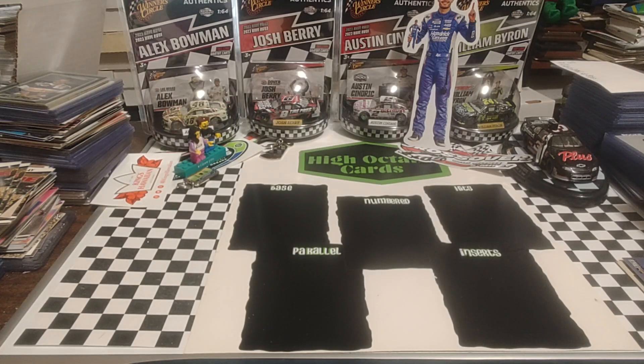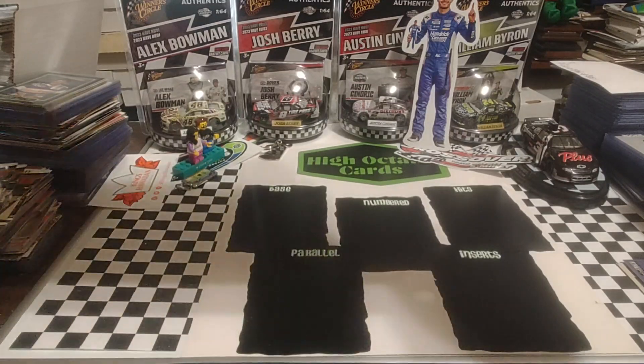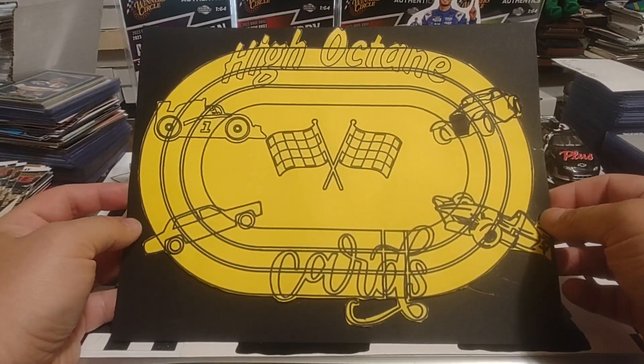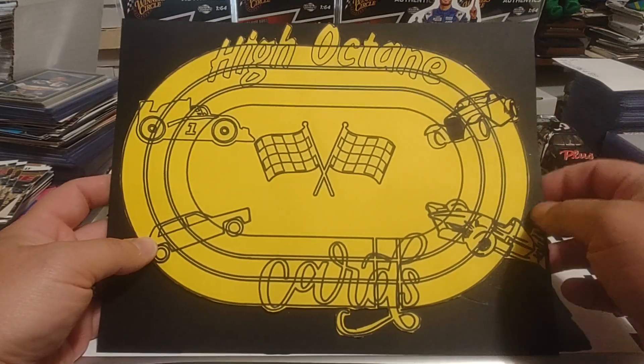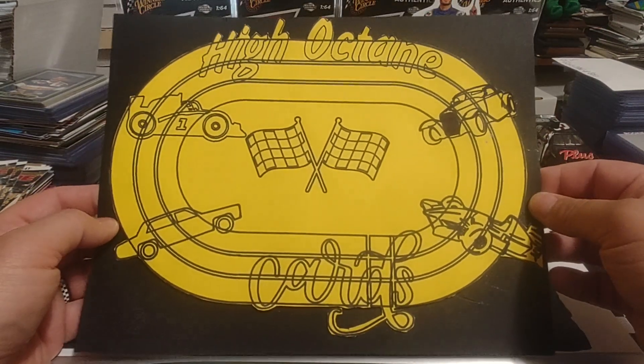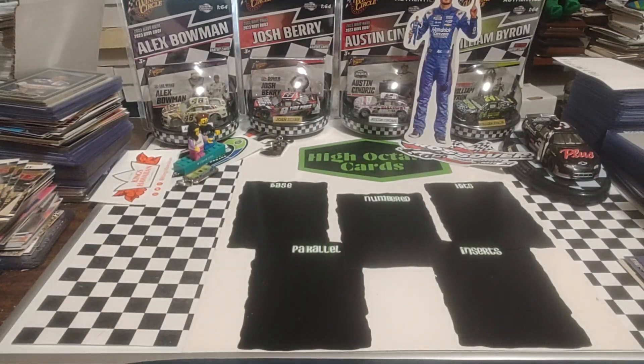But before we do that, I want to show you something cool Miss Octane made for me the other day. She's always making things for me to put up here in the room — the studio, quote unquote, whatever you want to call it. But this little thing has a little racetrack on it. Little cars all over the place. We got kind of like the NASCAR style. Got a coupe over here. Got kind of an Indy car and a Formula One. Checkered flags there in the center. High Octane Cards. We are living it big over here. Getting all the cool signage.